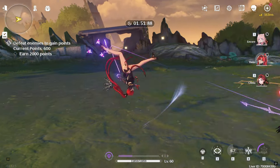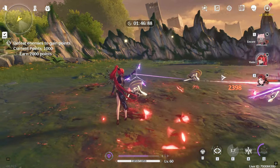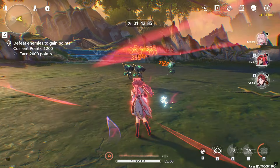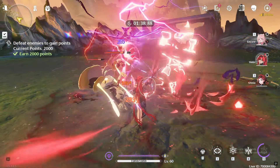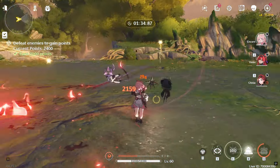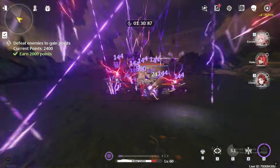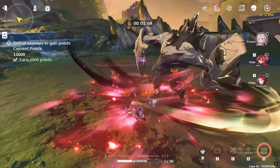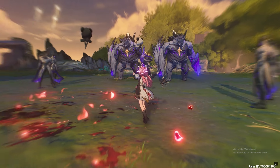This lets us clear enemy waves with just 1 or 2 intro skills. The concerto bar gets filled on its own, so it's not a problem. In this stage, I am just swapping between Encore and YinLun doing their intro skills, and as you can see how fast they are clearing the enemy waves. Chixia, in the third slot, is just sitting there. You just switch characters, drop their resonance skills or sometimes their liberation, and spam the intro skill whenever it's ready. And just like that I managed to get 12,000 points just by spamming intro skills.